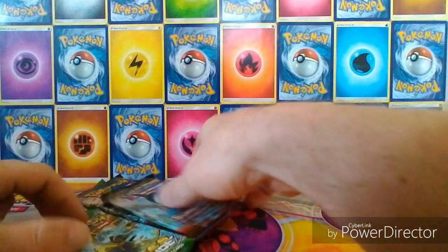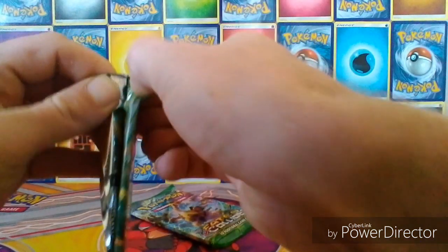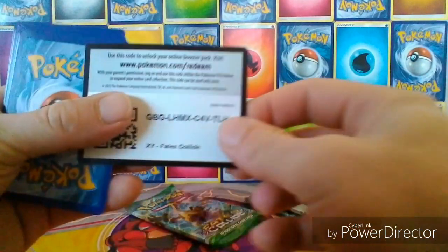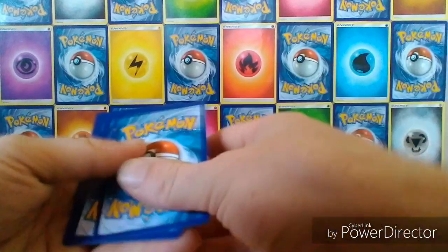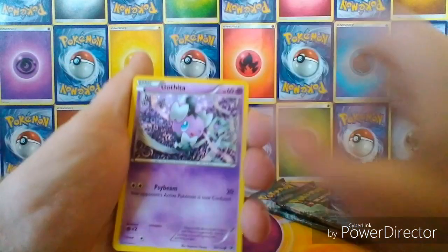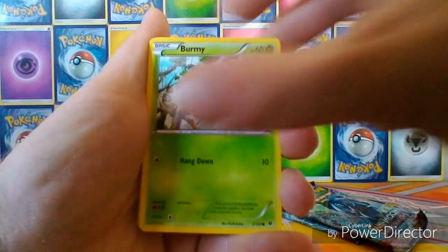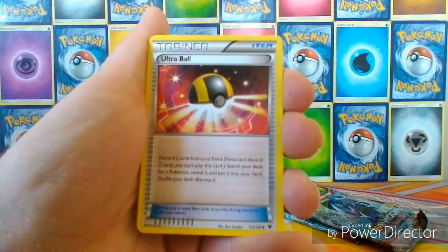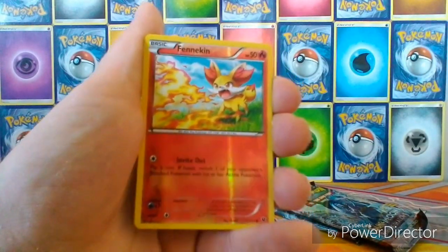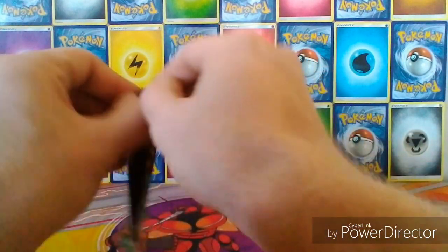Very little that I need to pull from the Fates Collide set — I've got an almost complete set of it. So we'll start with Fates Collide because it's the least exciting. We've got a Gothita, Riolu, Cottonee, Burmy, Snubull, Ultra Ball, a Kabuto, a Kangaskhan, a Reverse Fennekin, and the Rare is a Lucario. Nothing exciting.